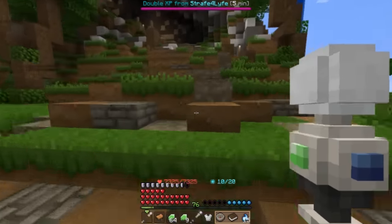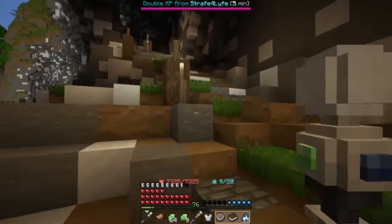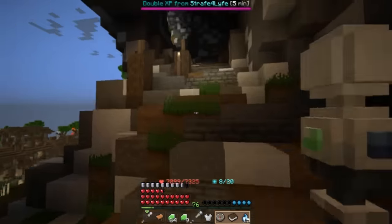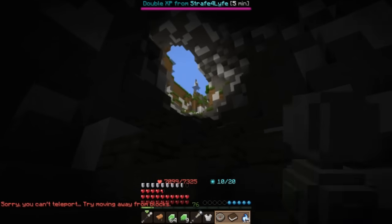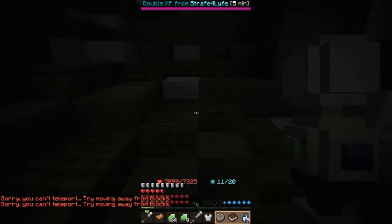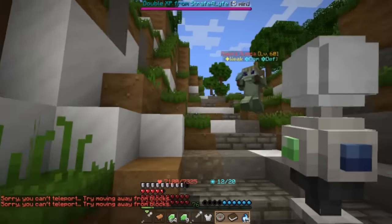Run up this pathway all the way, just keep avoiding these guys — they're only level 62, so they only do one heart to me. That's not too bad. You can just try to avoid them or whatever works best for you. Keep running and now we are at the top of the mountain, almost to the cave for the relic.